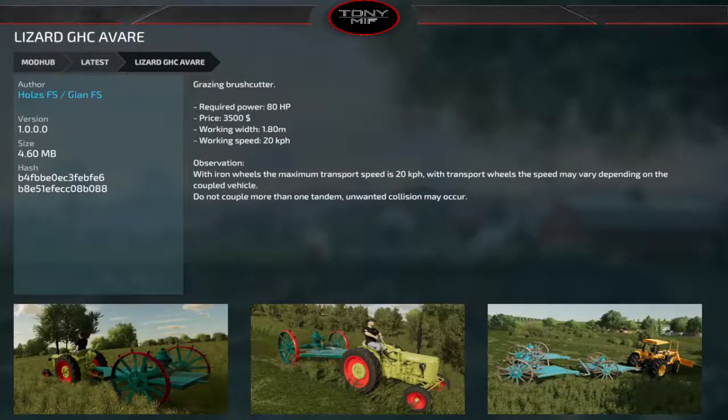The GHC Avare is an 80-horsepower grazing brush cutter at $3,500 — it's an old-school, almost medieval-looking implement. He's got three of them attached, but the description says do not couple more than one tandem or you'll get unwanted collisions. Iron wheels, max transport speed of 20 km/h, 1.8 meters wide, and it's cheap and kind of cool.